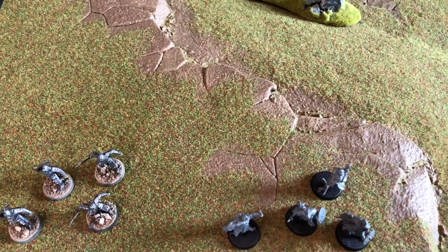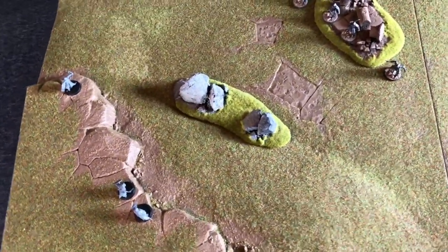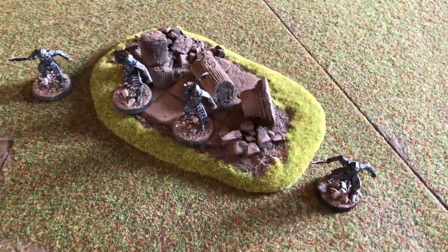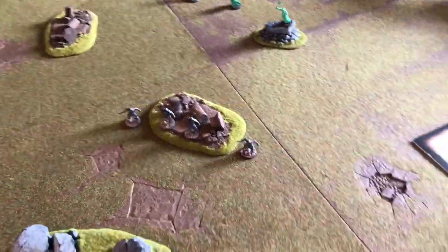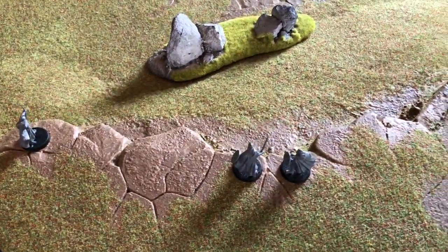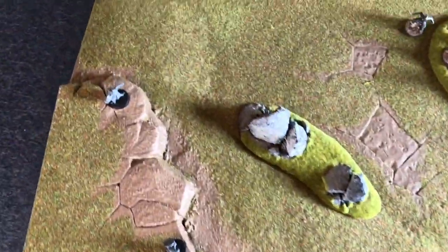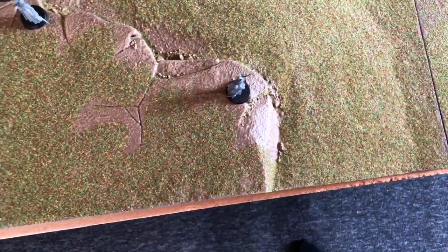This is after the models have been deployed, which just means you place down your miniatures. Over by the ruins we have the Morannon Orcs facing off against the Warriors of Rohan in a defended position up on the hill. This is just going to be a fight to the death, played on a single two feet by two feet board.